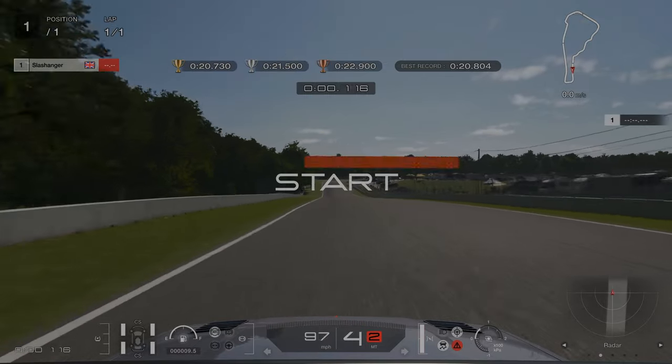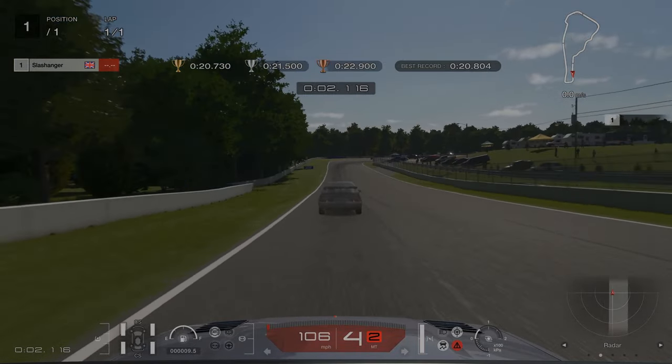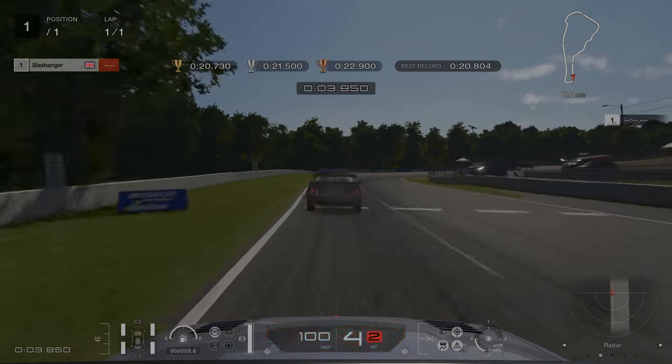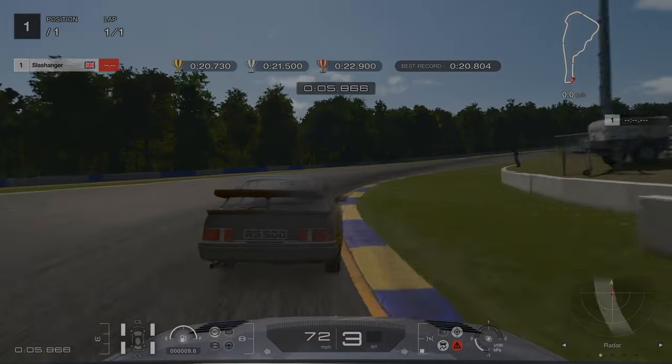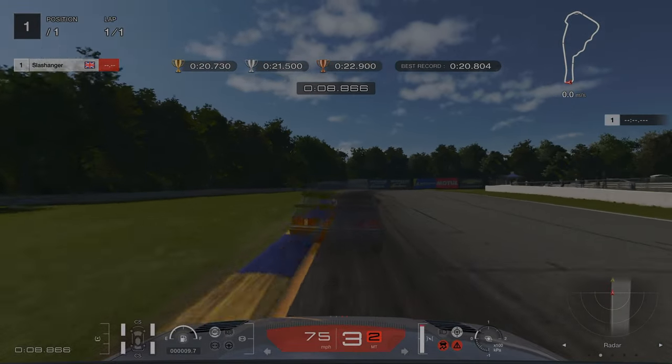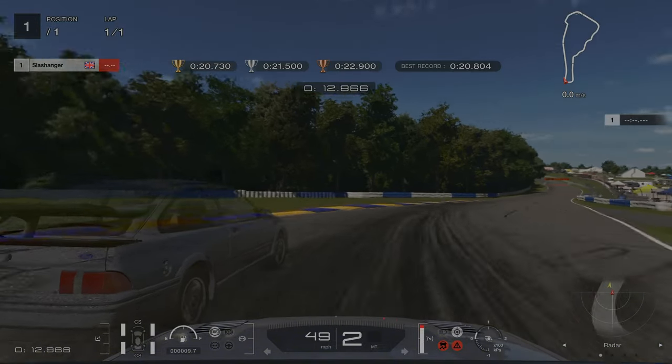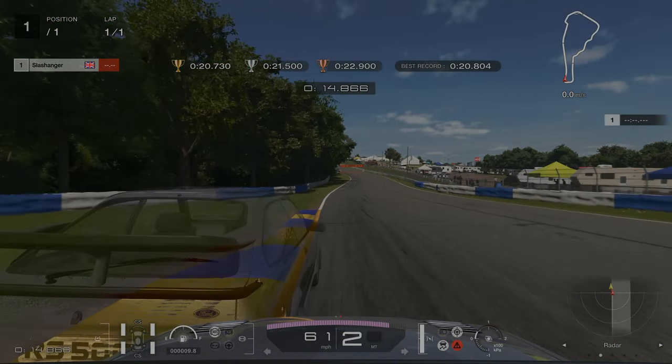For license challenge number nine, our first braking point is the 300m board on the left hand side, which is quite difficult to see. You want to ride on the inside kerb just a little bit, and then again on the outside kerb. You want to brake roughly halfway when you're on this straight, again using the inside kerb and then the outside kerb to help you maintain speed.